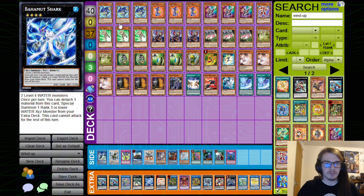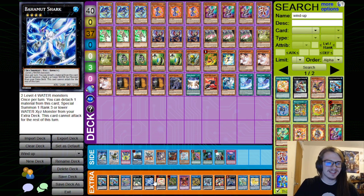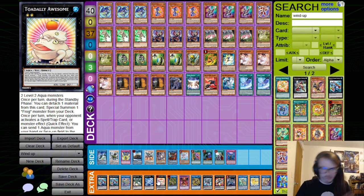Next up, we also have Bahamut Shark, because Wind-Up Shark is a Water! This allows us to make Toad, which is very, very good. Toad is just an Omni-Negate — you love to see it. Then we have the DPE package with the Verte and DPE, pretty standard stuff. And then of course, Dagda to Scythe-lock our opponent.